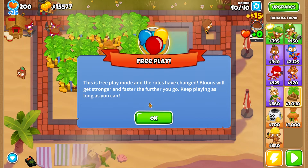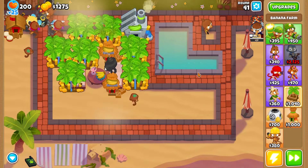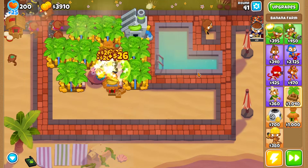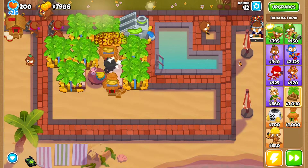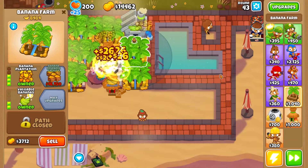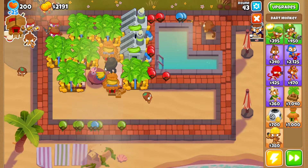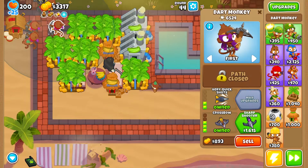Before round 40 we have 8 farms at 3-2-0. After upgrading each farm to 3-0-0, you also upgrade it to valuable bananas, so the upgrade path is 3-2-0. You also benefit from the discount because it's active until tier 3. The next step is to upgrade the BRFs — Banana Research Facility — to 4-0-0. BRFs generate a lot of cash and once you get one, you will very quickly scale to 2, 3, and more.